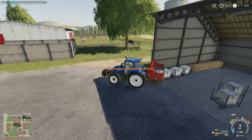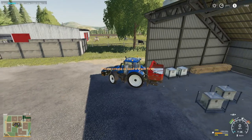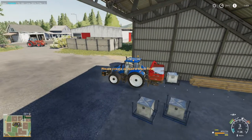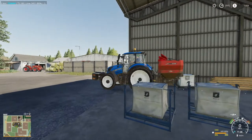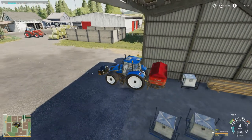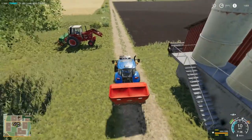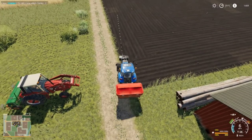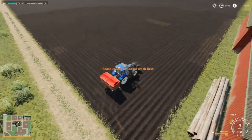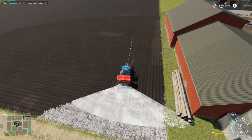We gotta get that field limed and get it planted. I don't know how much lime it's going to take so I'm just going to fill it up — we can always unload what's left. That's where those two fertilizers right here came in at. Okay so it didn't take all of it. Oh, we are loaded too — back end's squatting. If y'all didn't see the last episode go check it out.